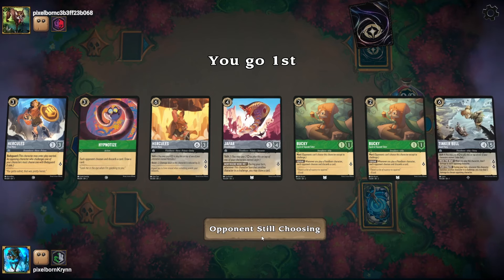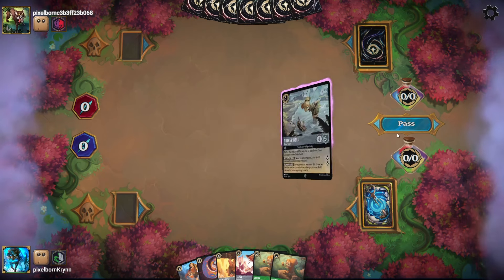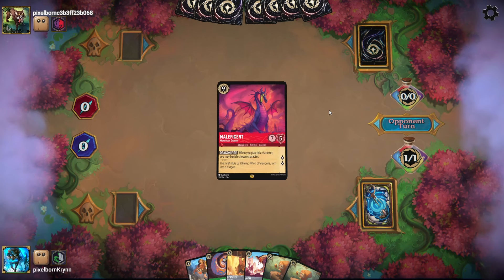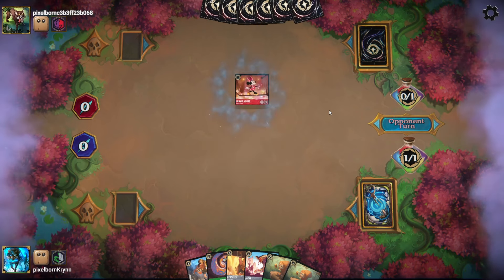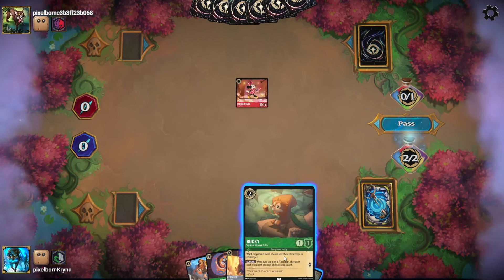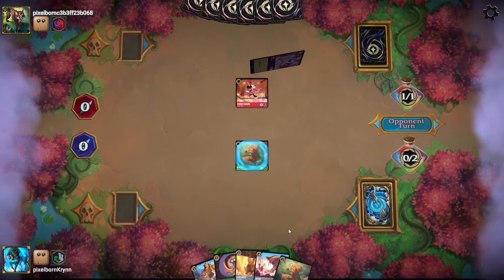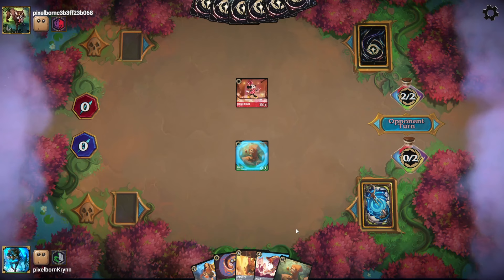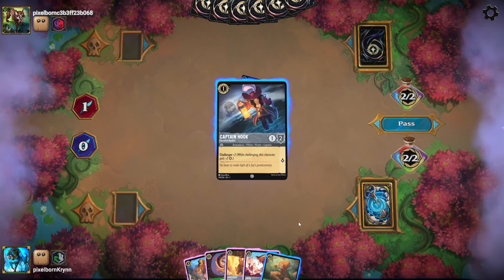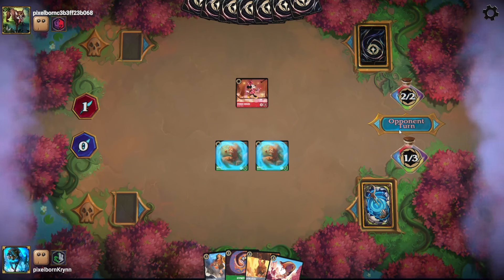Our opponent inks a Maleficent Dragon and plays a Minnie Mouse. We'll throw the Cinderella and play a Bucky. Next turn — should I play Hercules or another Bucky? I'm going to play another Bucky to try to get rid of those cards. I'll throw the Hook and get two Buckys in play, so at least we can make him discard twice. We play Hercules and make him discard a couple more cards. We really want to get rid of those cards — we do not want him having Be Prepared in hand by turn 7.